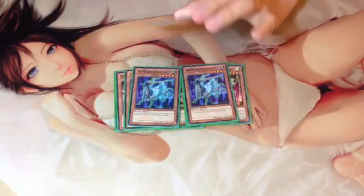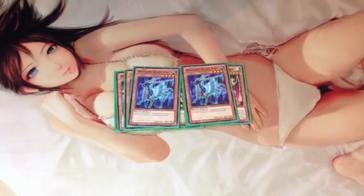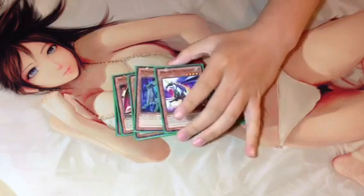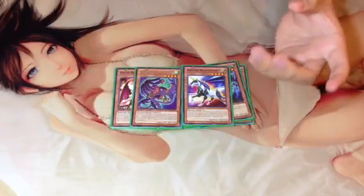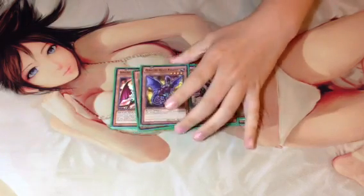Heraldic Beast Unicorn — you can target a Heraldic Beast Xyz in your graveyard and special summon it. It works really nicely with Twin Eagles since you can banish this for some Xyz and then banish Eagles to target 2. So it feels like a revival and Xyz-based deck.